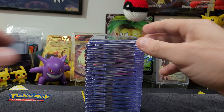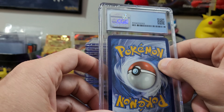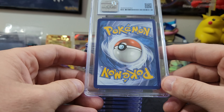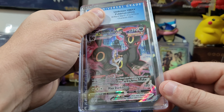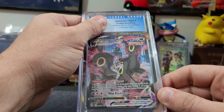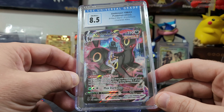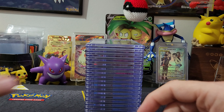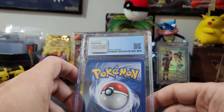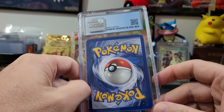Already got some whiteness there in the middle — let's see what this is. Oh — it's the Umbreon VMAX! This is a Trainer Gallery from Brilliant Stars. Very cool card — 8.5, not bad at all. Umbreon is very popular in the Pokémon world. Most Umbreon cards go pretty fast and can be pretty expensive, so they're worth a good amount.